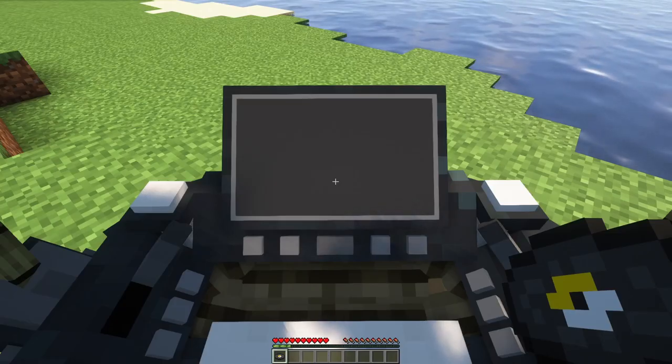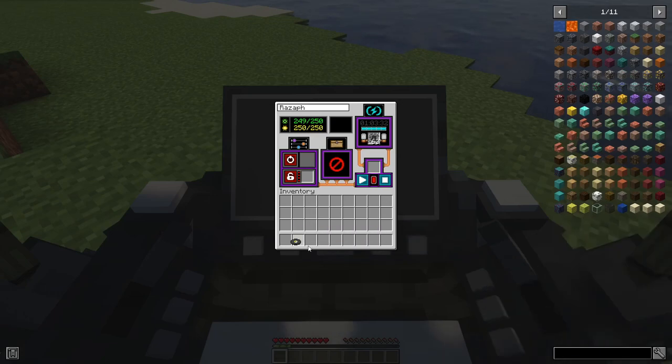There is also a music system included in the machines. Just insert any music disc into the record slot in the machine's main menu and press play. If you want to stop the music disc, just press the stop button.